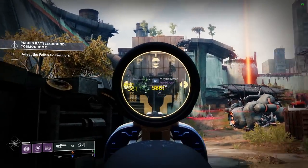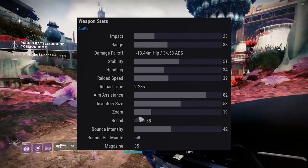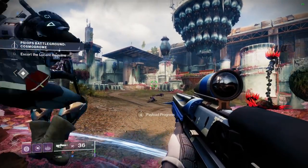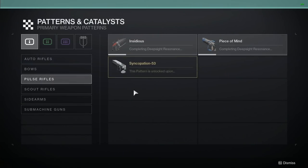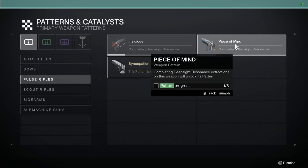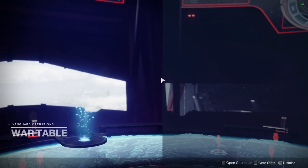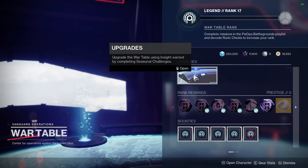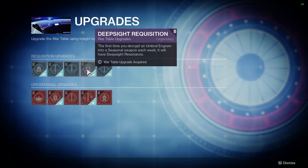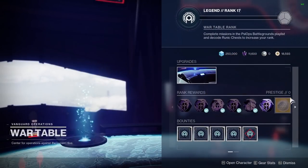Peace of Mind is a 540 RPM rapid fire frame kinetic pulse rifle acquired via the seasonal content — psyops and the war table. It is craftable but requires five red border frames to unlock its pattern. A couple of tips: first, make sure you've purchased the Deep Sight Requisition upgrade, as this will make the first weapon you buy every week from the war table a guaranteed red border.